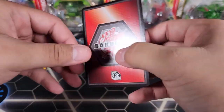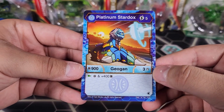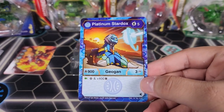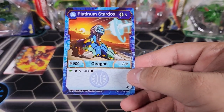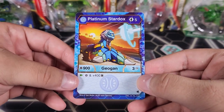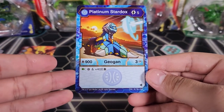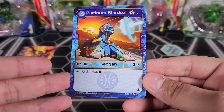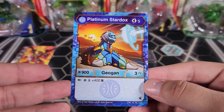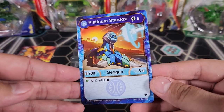Now let's take a look at the stats of this Platinum Series Aquos Stardox. It's a five-cost to play, 900B, three damage. If you land on a Green Fist, you get to add another core and get 400B, which is pretty nice. With the best Green Fist at 150B, you'd be at 1450B with five damage, and then you get to add another core — like a Magic Shield or Flame Fist for even more numbers. But being a five-cost kind of limits it. If it was a three-cost it would be really solid.